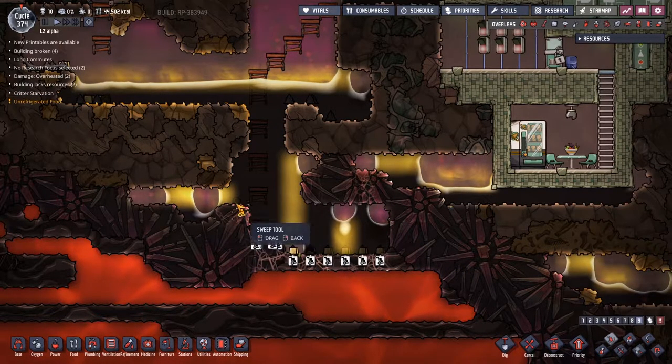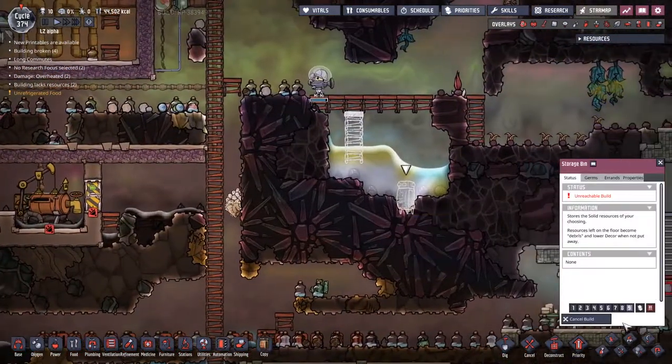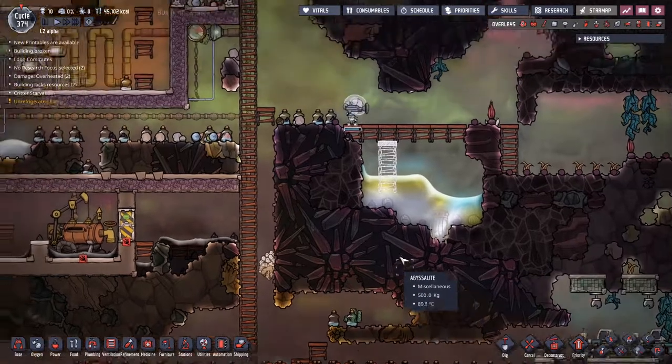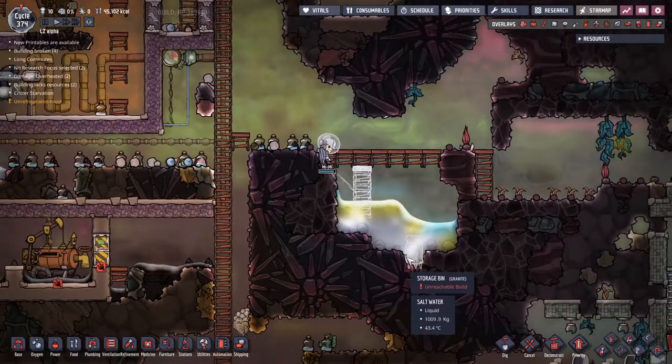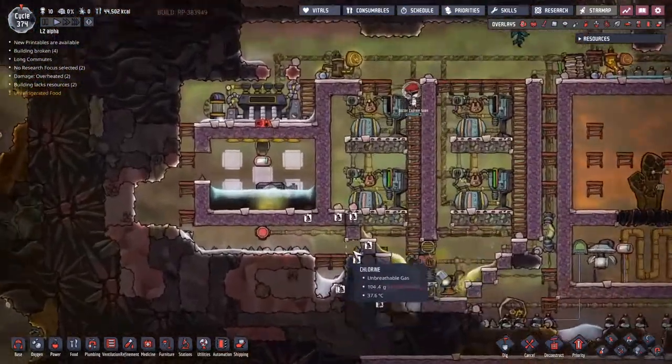I now need to go and pick up all of this stuff that we can possibly pick up down here. Even the fossil is a little bit hot, not as hot as it could be. As soon as this one gets built, we will put it onto the highest priority as sweep only, taking absolutely everything available. That should hopefully fix an issue that we have over here.